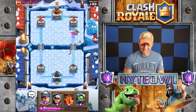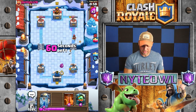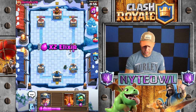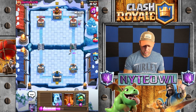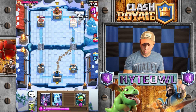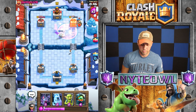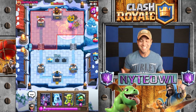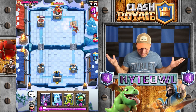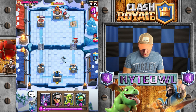I thought I was toast but that worked out really well! Let's go Bandit on that E-Wiz — do I have to Zap it first? Let's go Miner and Poison over here. A little chip damage, a little Poison damage. Did you see that? How does she get there sometimes? This is nuts — I'm wasting elixir, sorry guys.